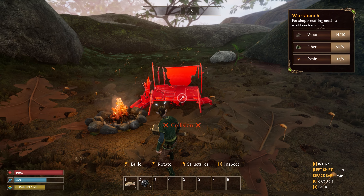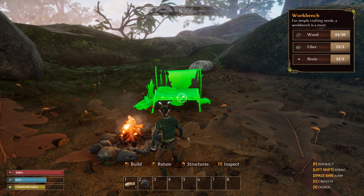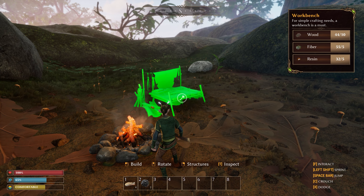This looks like a good place to set up our camp. We're going to need a building hammer in order to craft a campfire and a workbench. Campfires help you stay warm and can be used to cook different foods. Workbenches are important for building structures to create your base.